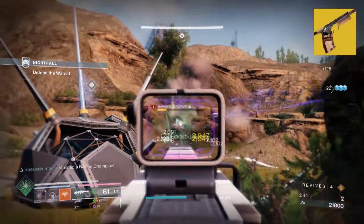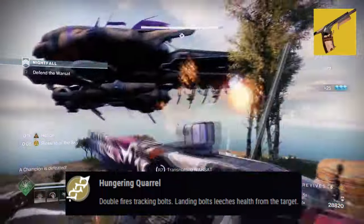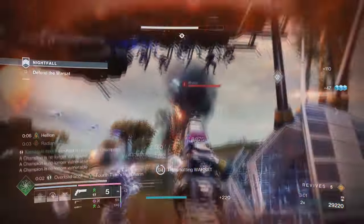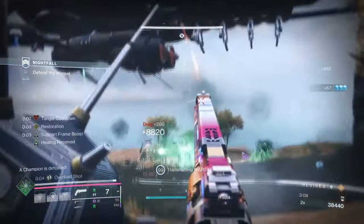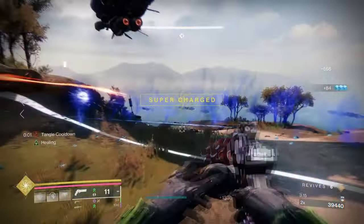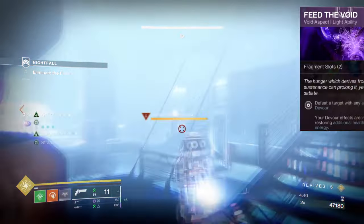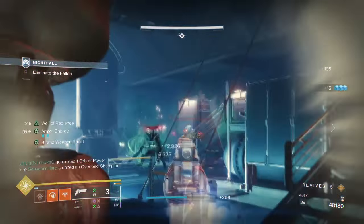Our second exotic is Berry Bloodline, with its exotic effect Hungering Quall, which states: double fires tracking bolts, and landing bolts leeches health from the target. This is being used for the Devour effect it provides, as we won't be using the Feed the Void aspect in the current build. With higher usage of Threading Grenades, this means we can use Weaver's Quall and Hellion at all times and still get health regen and grenade regen once Devour is available. However, this weapon requires users to complete a specific dungeon to get a chance at a drop, so you have two options: add Feed the Void back into your aspects by removing another, or look for a weapon with Demolitionist to help get grenades back faster.